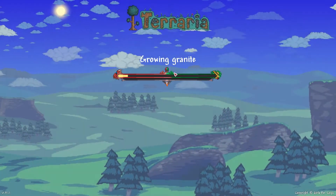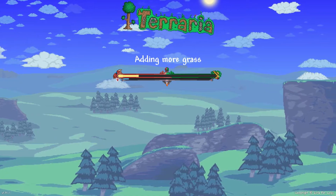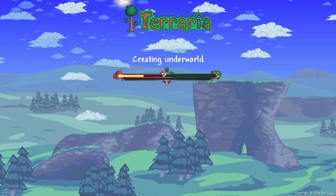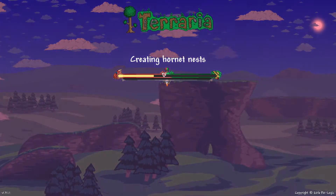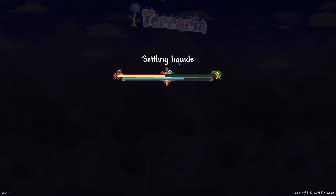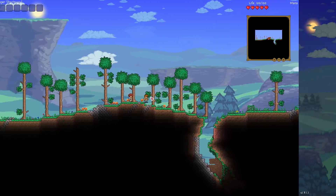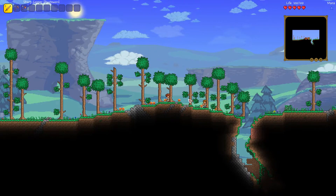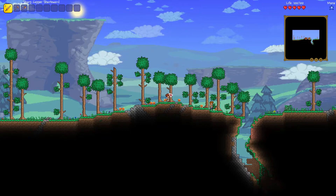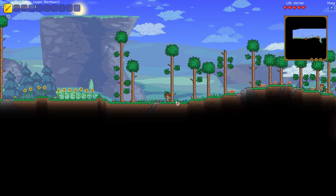Something worth noticing during world creation is the color shown. If it's red it means the world contains a crimson biome, and if it's purple it will have a corruption biome. I will talk more about biomes in later episodes. Once you're in the game you will most likely spawn in the forest biome, which is the one I spawned in.